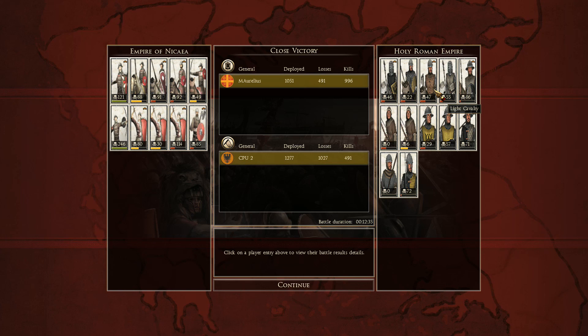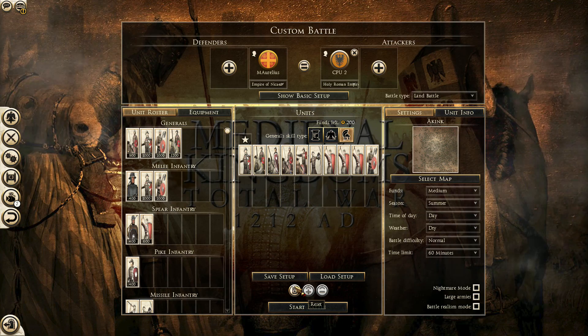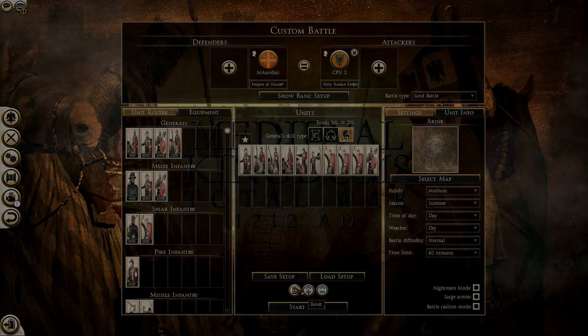That is the Holy Roman Empire. I assume the majority of people playing this mod are going to be playing the Western factions like France, England, and the Holy Roman Empire, so you can kind of get an idea for them. They look beautiful, like all the other units in this mod. But, once again, our Niceans won the day. I am Marcus Aurelius — thank you so much for watching. Have a good one.